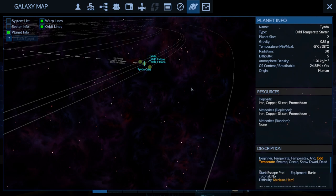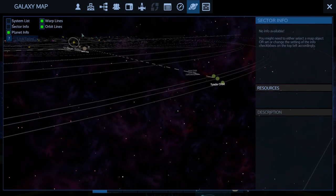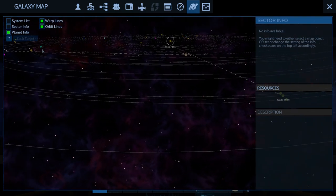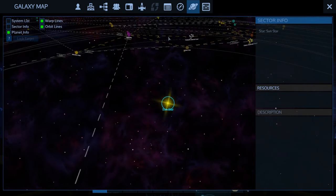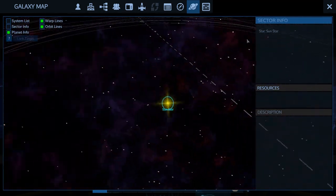Difficulty five — holy crap — but it's breathable. Iron, copper — just the basics. We do need to get all the basics again. Difficulty three on the other option. I was hoping to try and get even closer to the sun — we haven't even hit a lava planet yet.